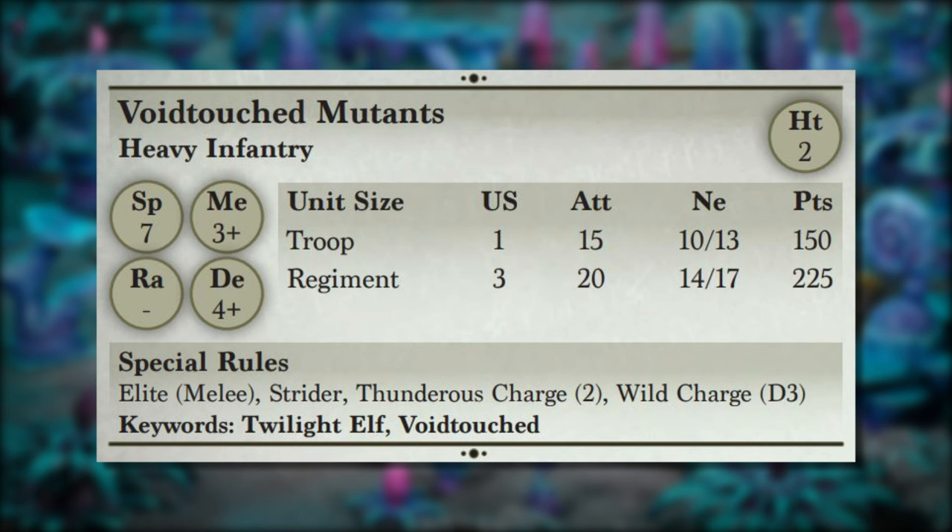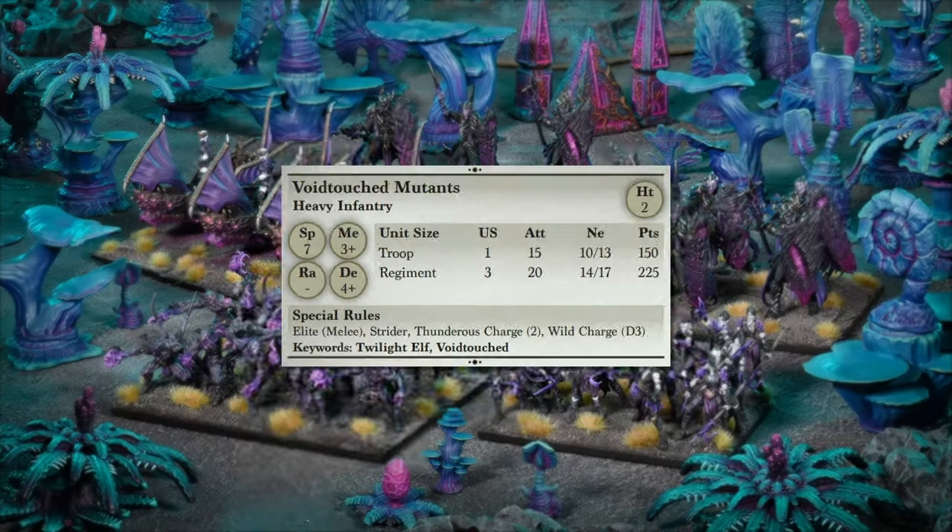They have lots of speed and guaranteed delivery thanks to Strider, and Phalanx doesn't work against them because they're heavy infantry — a really interesting twist. They have the Twilight Elf and Void Touch keywords, meaning they can benefit from Vicious from the Navigator and other Void Touch bonuses. This is an extremely offensive glass-hammer unit; watch out for the nerve gap and support them with chaff to deliver their attacks.